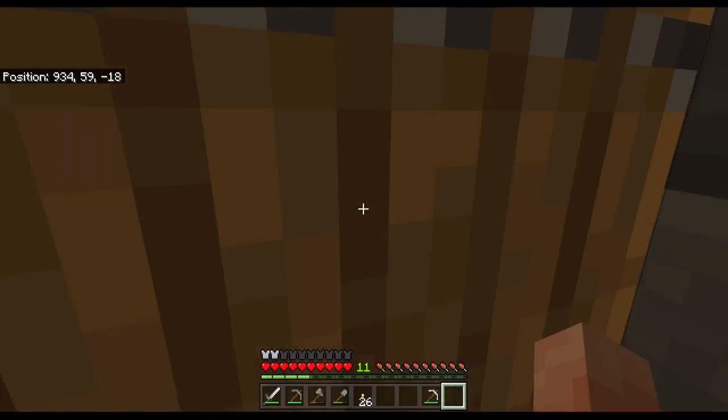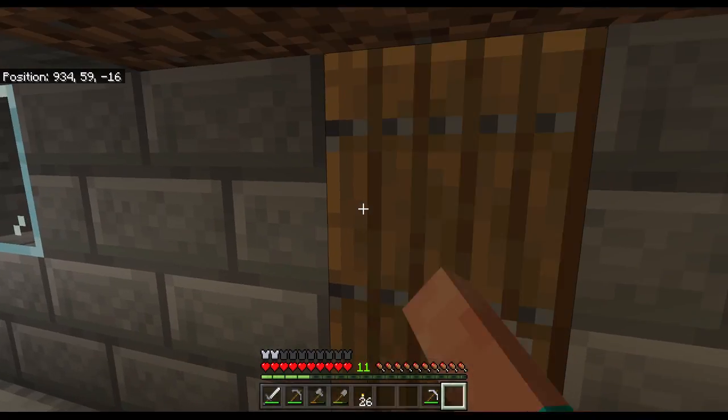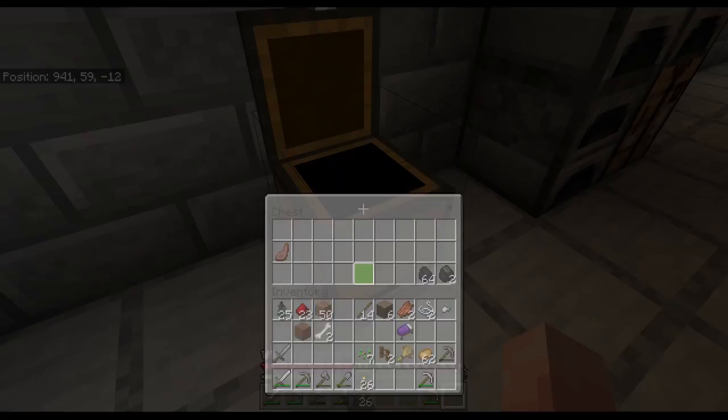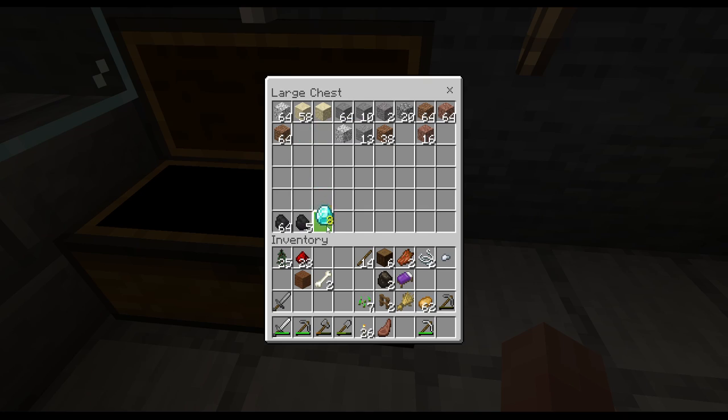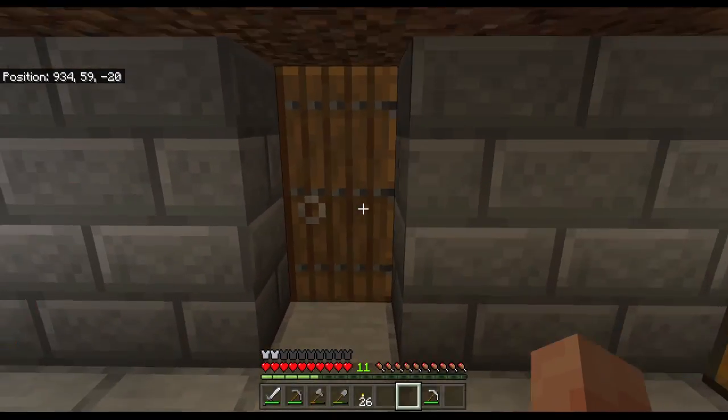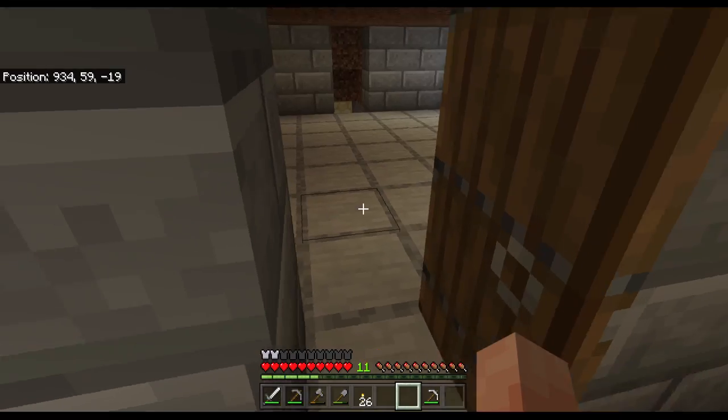We also have some diamonds that we'll show you guys. Right here — oh wait, Anika just broke it all. Me and Anika found eight diamonds, and here are some. Let's make one row mob drops, and the second-to-last row farm items. Okay guys, so we just finished organizing the chest — our one chest — and we're gonna go to sleep.